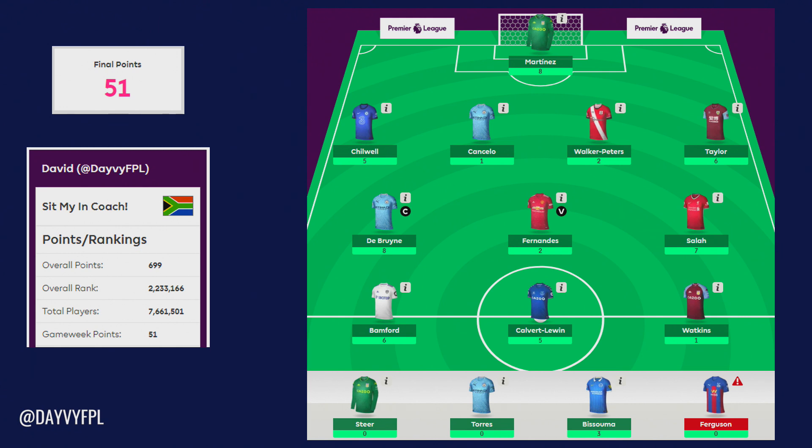Chilwell got five points, managing to get an assist for the Giroud goal, which I was happy about. But then Chelsea went on a bad run and conceded, so not too happy with that. Luckily it wasn't a double or triple up on that Chelsea defense, as I know a lot of FPL managers are doing. As discussed in the game week 14 preview, you might have to look to ship one out, but at least Chilwell is getting attacking returns that complement his expensive price.